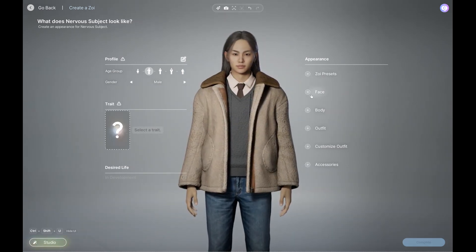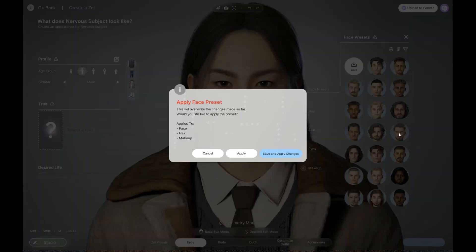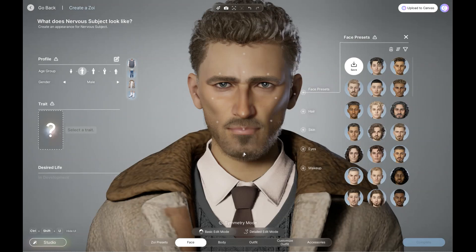I'm going to go into Face, and I want to use a preset. The reason I want to use a preset is it's easier to choose something that's roughly what I want it to look like and then edit from there. So we're going to apply that, and this face is roughly what I want it to look like.